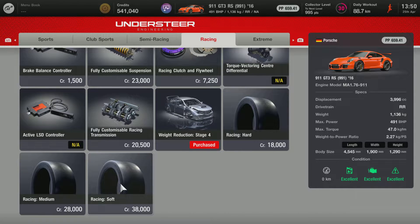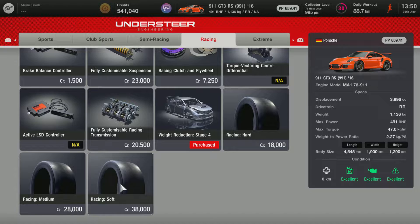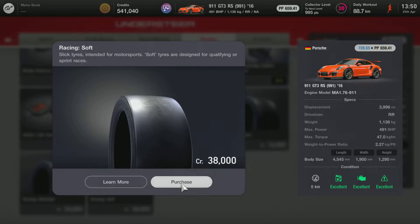The second thing you want to get is racing soft tires. If you do not have enough money for these, then get more. Don't get the sport soft — racing is just so much better.